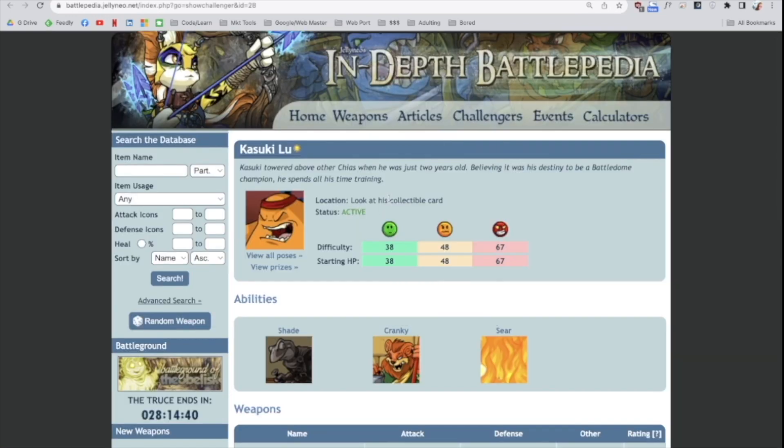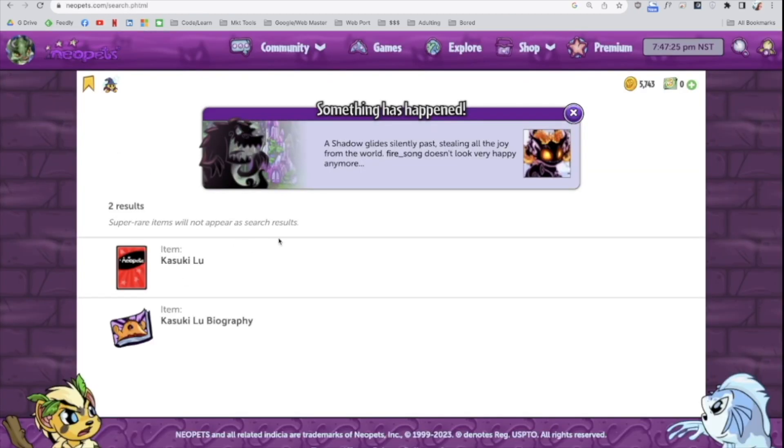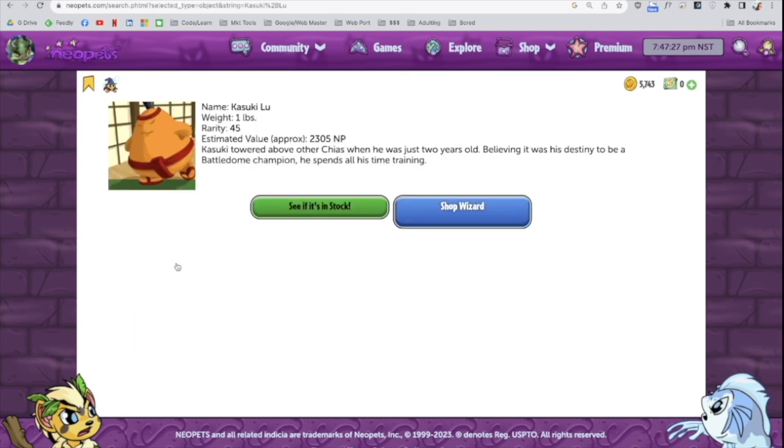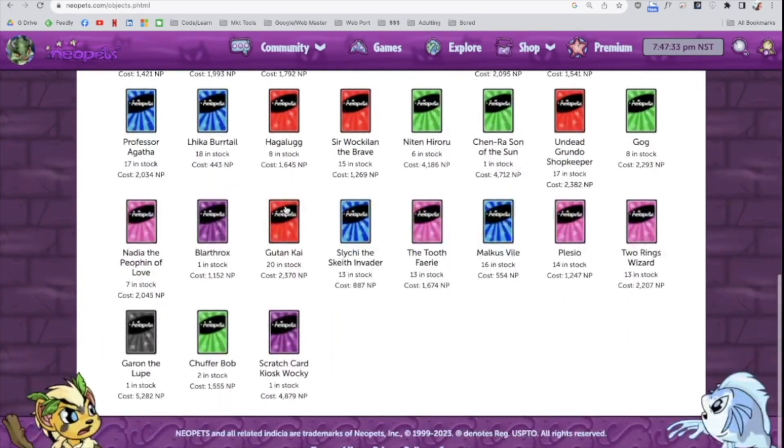This one confused me at first. My first thought: okay, so look at this collectible card. I decided to go look at the item entry and no dice. So then my next thought was to go buy it — let's see if we can find it. It wasn't organically in the shop.